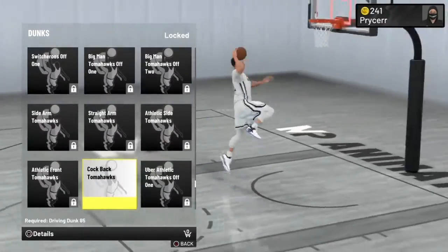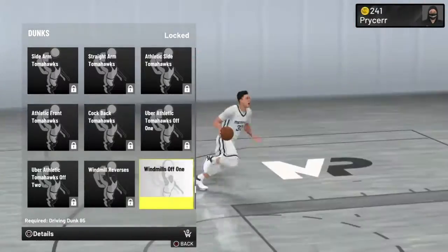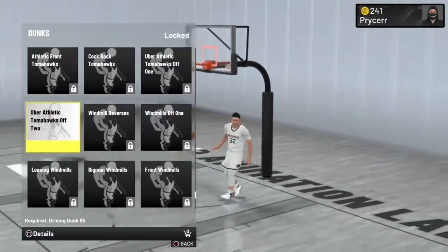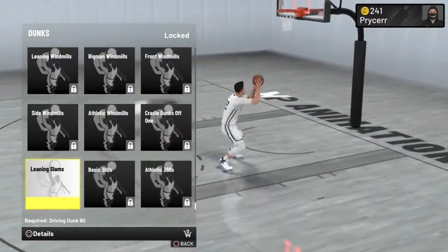Now I'm gonna show you the crazy ones. Uber Athletic Tomahawks - crazy. Those things are crazy. If y'all want them, get them. I also recommend leaning slams.